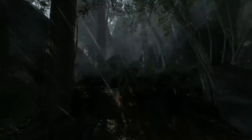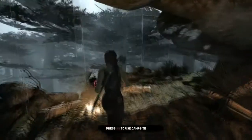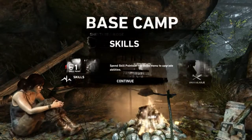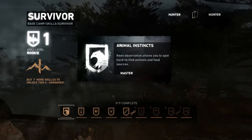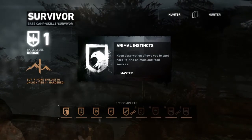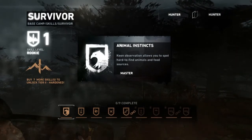Sprint! Oh, that's not a sprint. Yeah, here's camp. Yay, camp! We got a skill! Okay, survivor. Base camp skills, survivor. Skill level, rookie! I'm a rookie! Buy seven more skills to unlock tier two hardened. Damn.